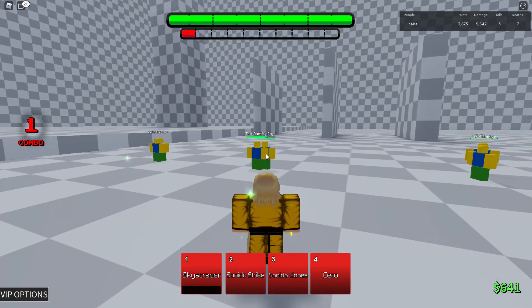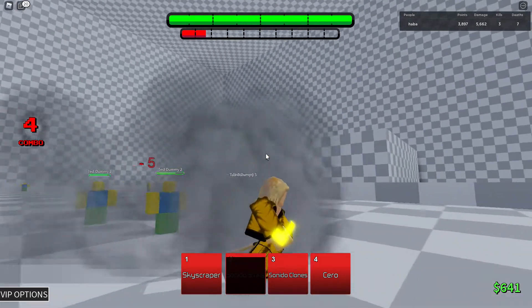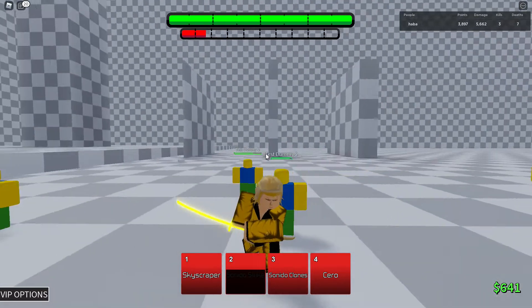Second move we got Sindo Strike. Just running while dashing and then striking them. You slice them up and then slice them back down. I think that's like 25 damage.